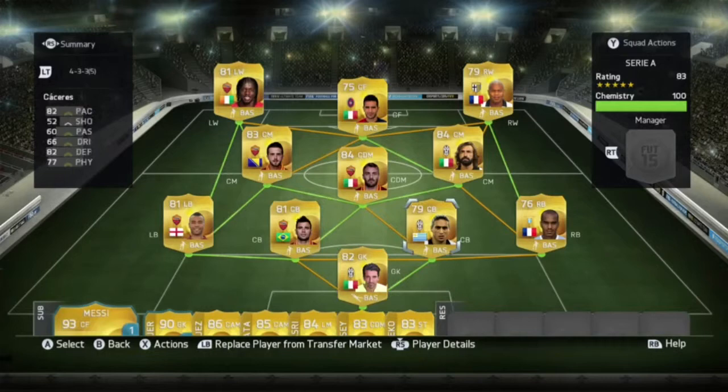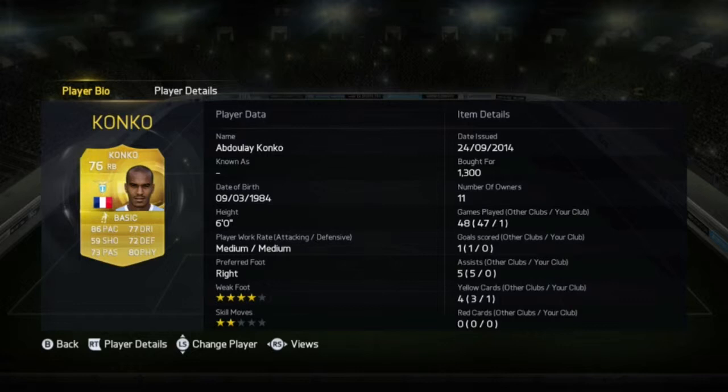At right back I have Konko who's got some very good stats — 1.3k. He got a yellow card but he did very well bombing up the wing.